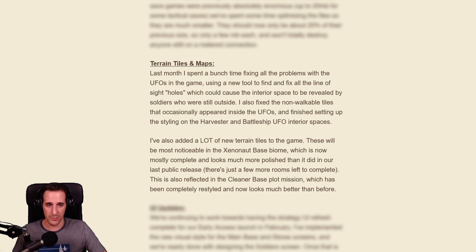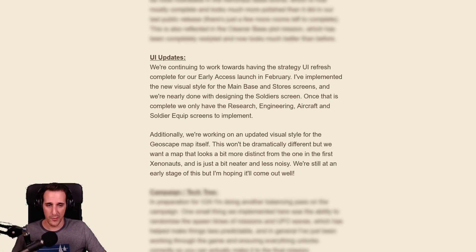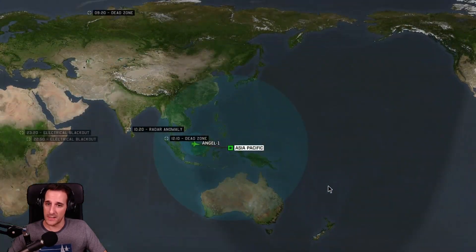A lot of new terrain tiles were also added improving the maps. UI is kept being improved upon, which is always nice to hear, and specifically about screens, only the research, engineering, aircraft and soldier equipment screens are left to convert to this new visual style. It looks like an updated Geoscape map is also in the works. The goal is to be more distinct from the one in Xenonauts 1, but I wouldn't expect to have it already in the upcoming version.